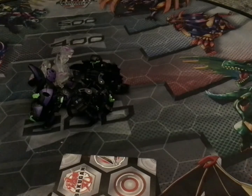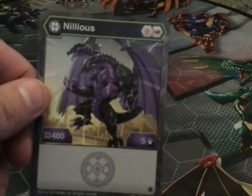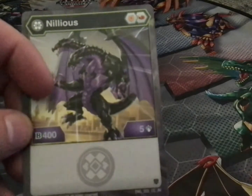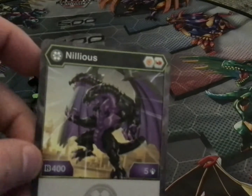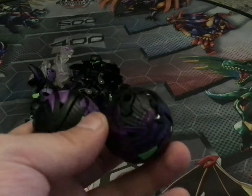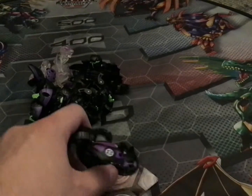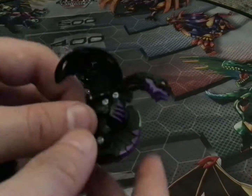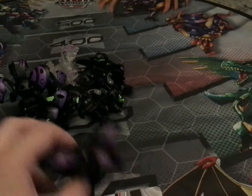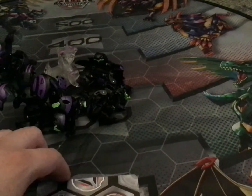I actually have two Nilius Bakugan — one is a special print. I'll do the one character card. It comes with an orange shield and red fist, 400 B power and 5 damage. One of them is from the Drago versus Nilius brawler set, and one is just a regular pickup. Here is regular Nilius — his wing likes to get stuck. And here is special Nilius.